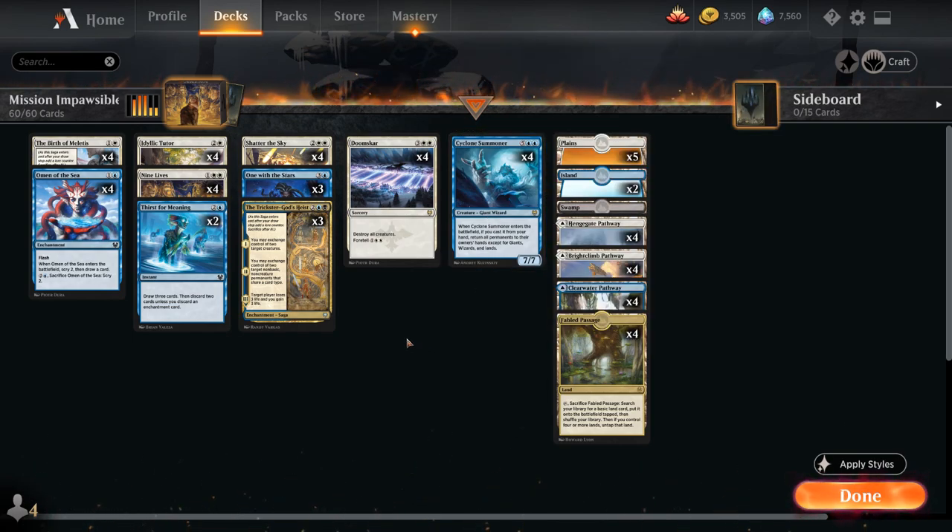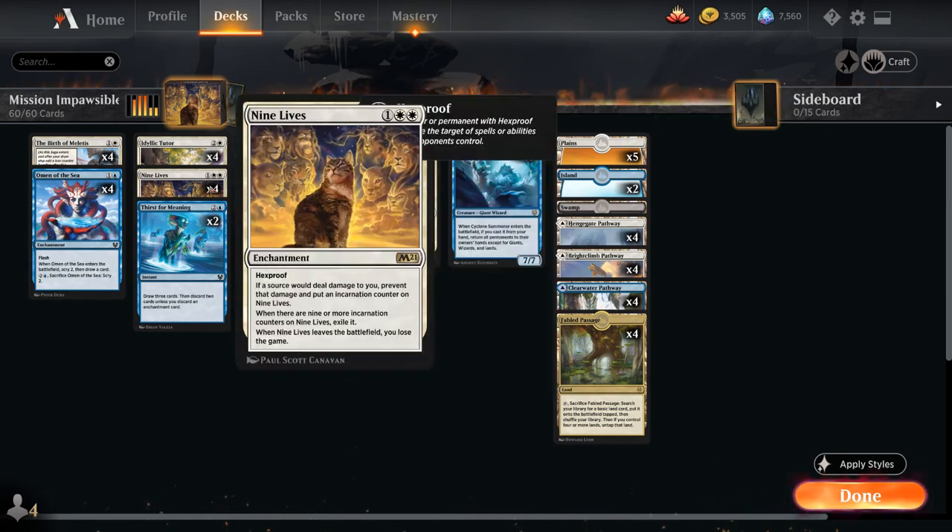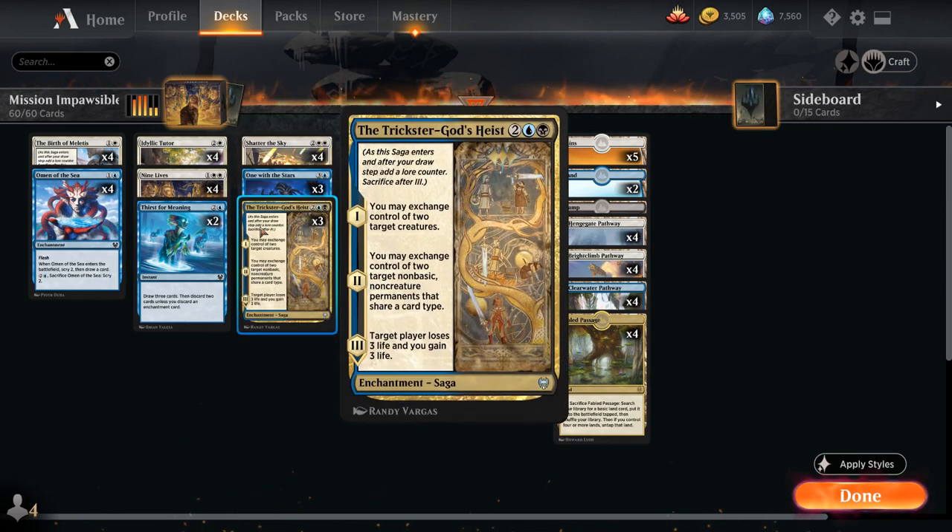Now what if the opponent doesn't control any enchantments or doesn't play any enchantments in their deck? That's where One with the Stars comes in handy — a 4 mana enchantment aura that enchants a creature or enchantment, and the enchanted permanent is an enchantment and loses all other card types. So we can enchant an opposing creature with One with the Stars, and now the opponent will control an enchantment that we can exchange control with using 9 Lives and the Trickster God's Heist.